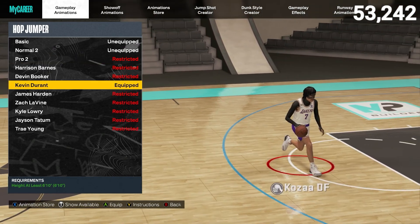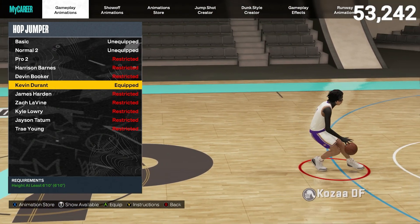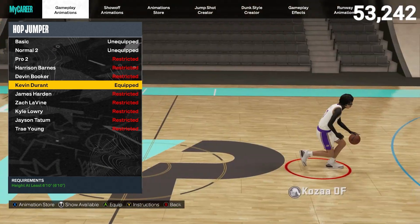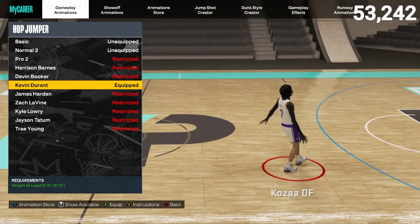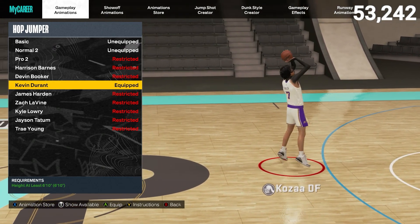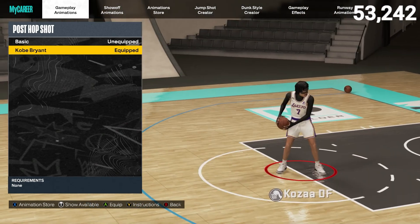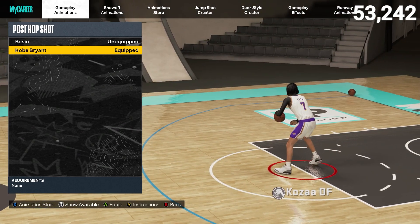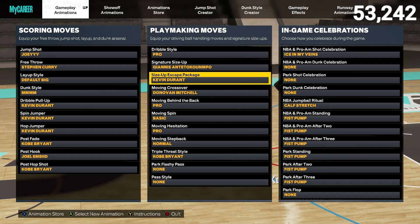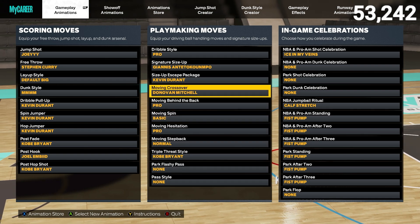If you're 6'10 or even below 6'10 you can use the Kevin Durant fadeaway. For the spin jumper I'm using Kevin Durant too, though you could go with Basic or Normal. The most important animation if you are 6'10 or taller is the Kevin Durant hop jumper — that's what gives you that big hop back you just saw. You can run to the rim, kind of fake it, then hop all the way back out. Your height already gives you space and the animation adds a big launch back so the fadeaway is open. For post fade I use Kobe Bryant, and the post hop shot I also use Kobe Bryant.